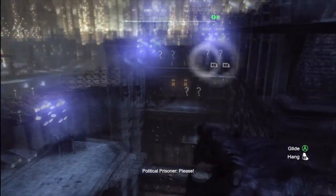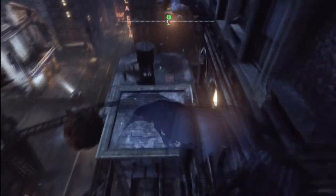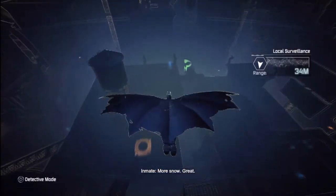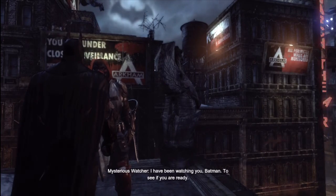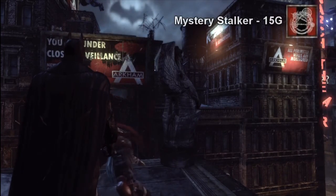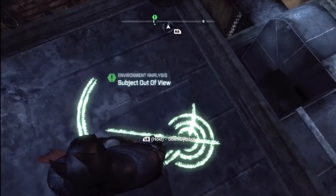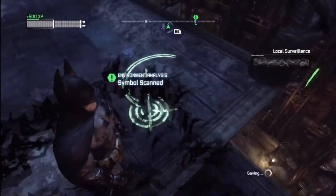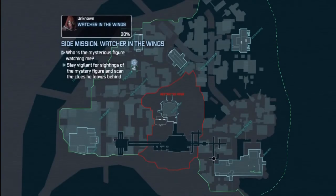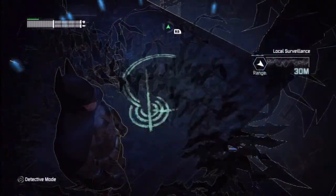Another thing I like is that right at the start you get the local surveillance chip and put it in your bat suit so you can hear local surveillance — and you do this with more and more stuff later on. Every now and then while gliding around Arkham City, something will pop up on the side of your screen. Actually, right now in the video is the first part of the Mystery Stalker. You have to find this guy. Open your map to see the location — just pause the video, go to the location, and mark it down. That's step one.